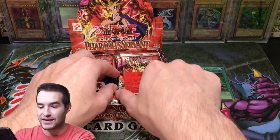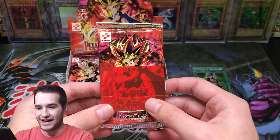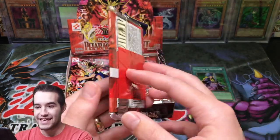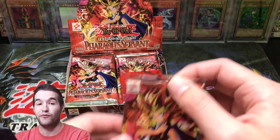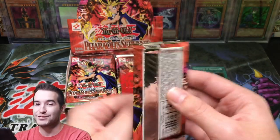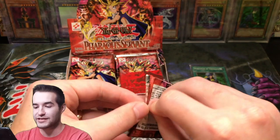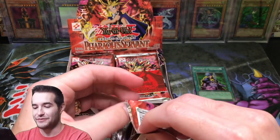Whoa, what in the world? Time out. Something weird is happening here. We're going to open this pack and figure that out later. That's super weird, I've never seen that before. So we have something going on — it's wrapped up. Maybe that means there's a secret rare in there. We're about to find out.